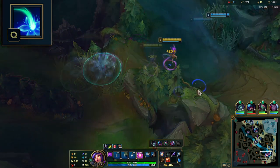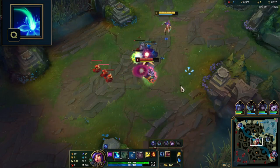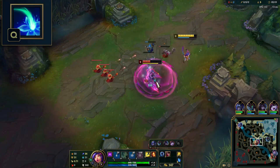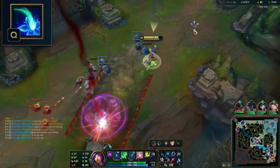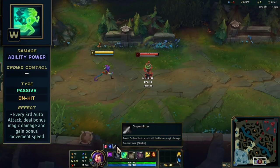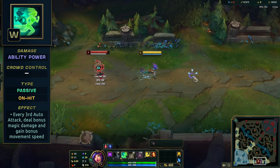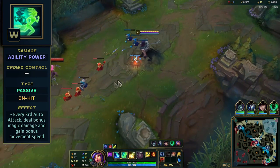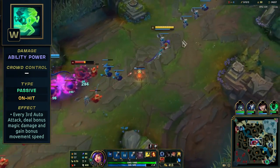Most enemies will try to move out of the AoE to avoid further damage from the extra procs, so we'll be using CC from E and R, your ally CC, and even items to get guaranteed max damage from this ability. Her W, Shape Splitter, has two parts: a passive which empowers every 3rd auto attack for extra damage and grants bonus movement speed. This 3rd empowered auto attack scales quite nicely, so remember to weave in autos for optimal damage and trades.